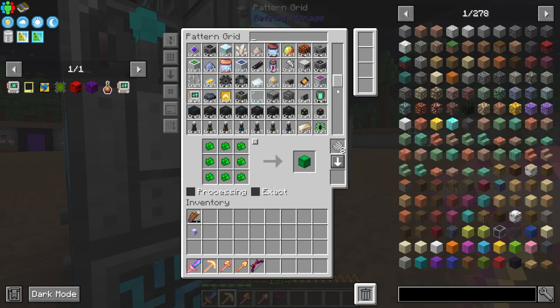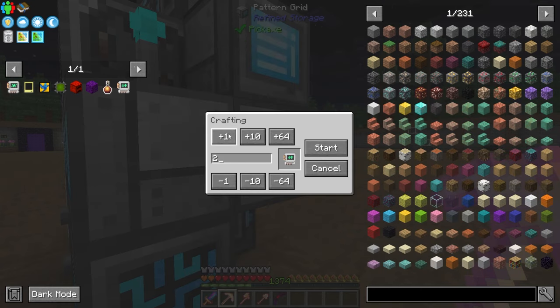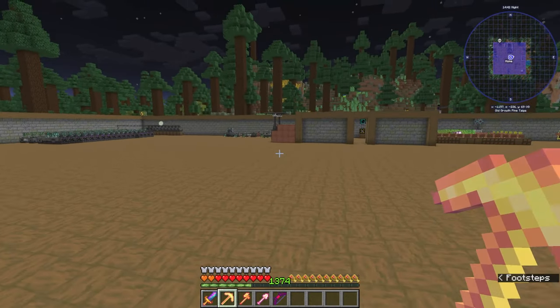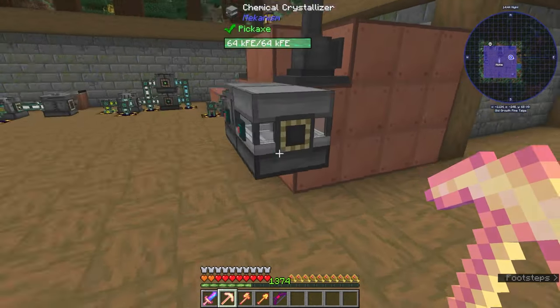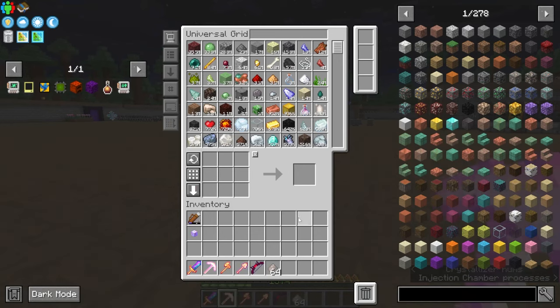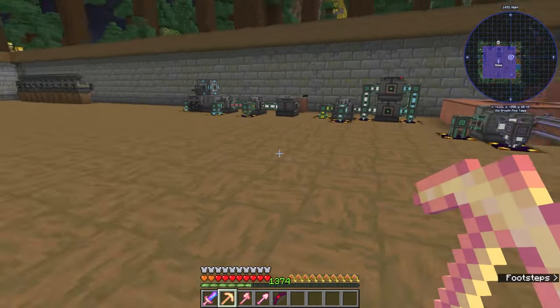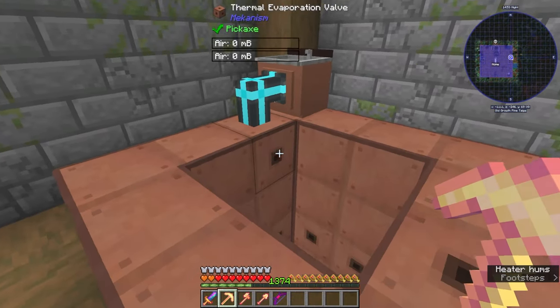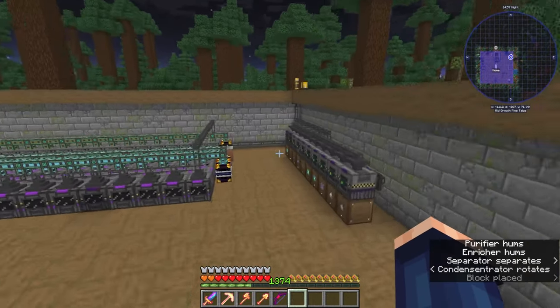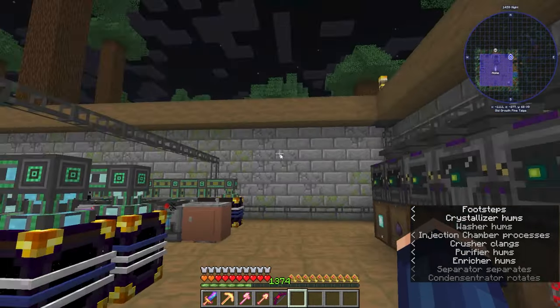We need three of these and we are missing a lot of stuff. We need steel casing and lithium dust. I thought I had a lot of lithium dust but I only have a stack here, so we need another two and a bit stacks of that to go. I need this to do that, and this needs to get an upgrade.